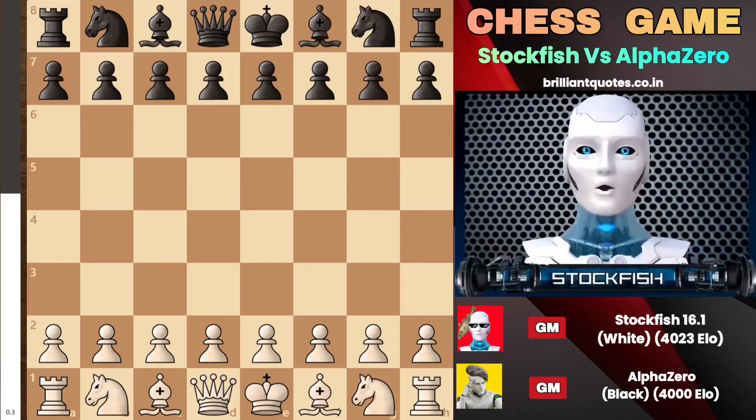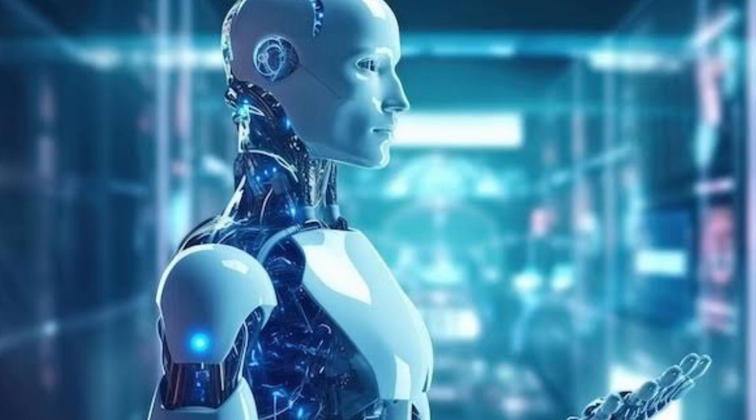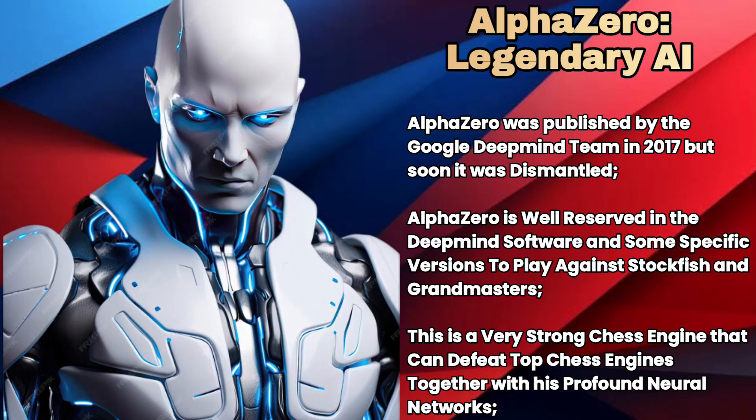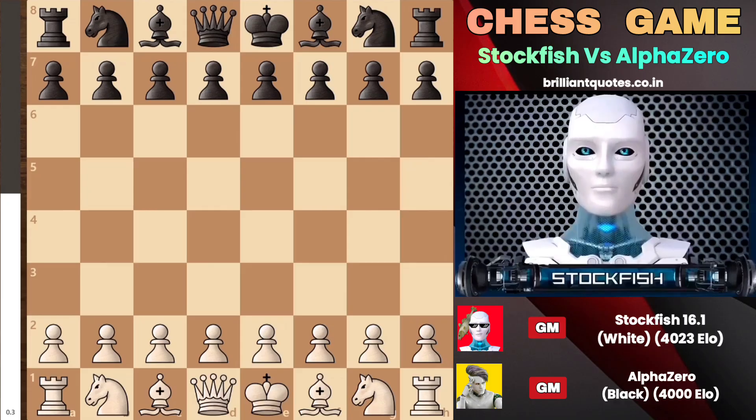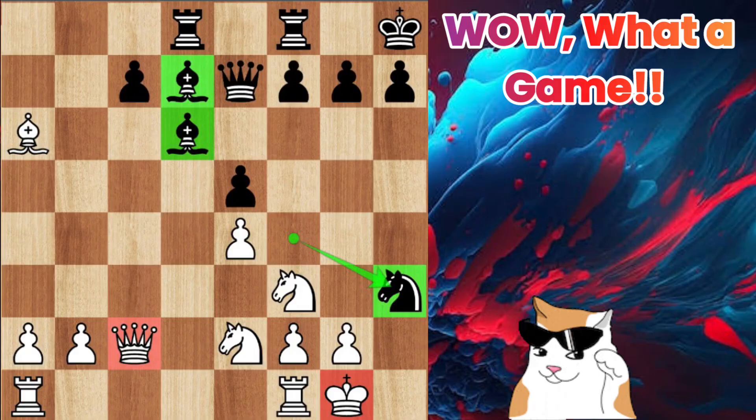Hey chess friends, I hope you are doing well. Today I have a very interesting and spectacular chess match between AlphaZero and me. AlphaZero is the best chess engine in the world, developed by Google in 2018. Although AlphaZero has been dismantled, the version I played against is well preserved — this is a 2023 version. We played an amazing game, and I will illustrate the chess tactics and strategies we employed. Let's get started without wasting any time.